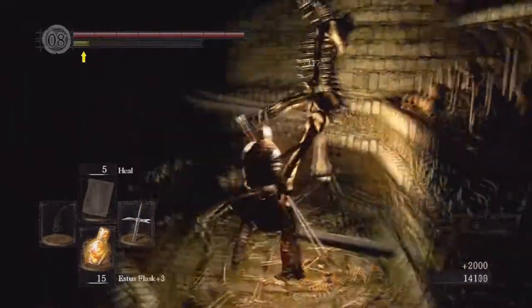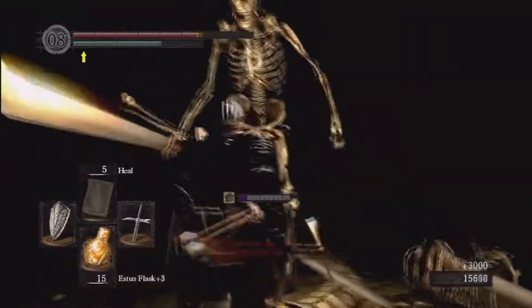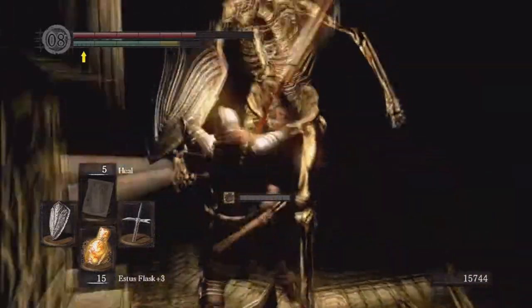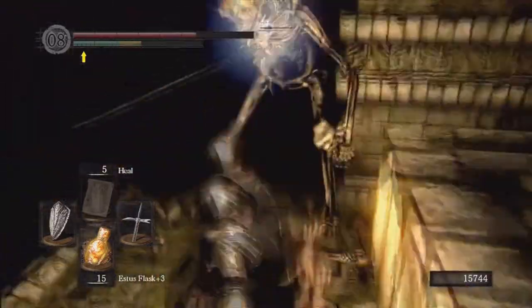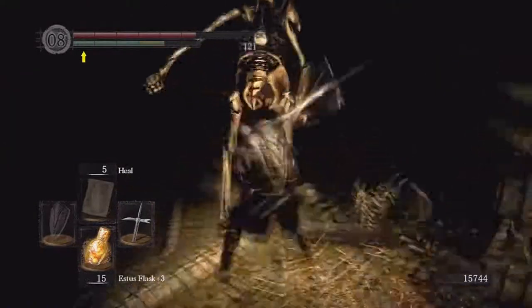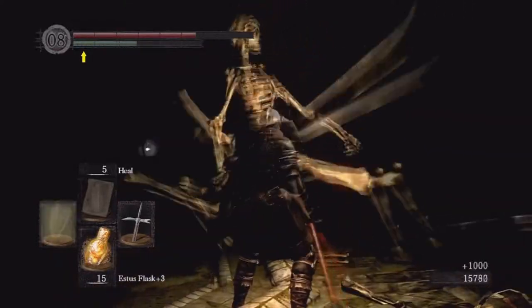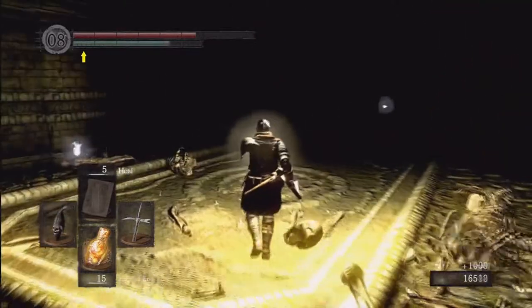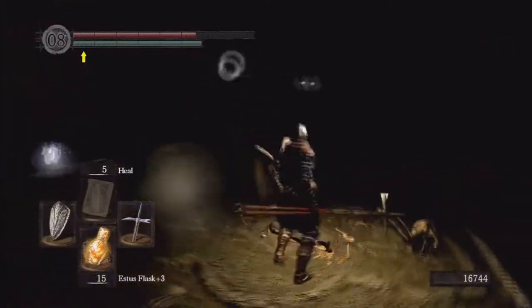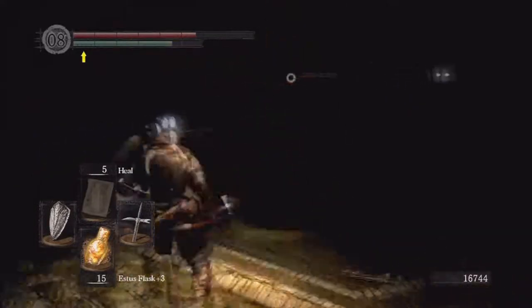I got three of them with that plunge attack — that's really good. Fighting them in the dark, of course, sucks. Your target lock distance is lowered, so that's part of the problem here. I break block and turn around, and they're not blocking anymore because I'm not facing them. There's actually six or seven in here — there's more than four or five. This is a pretty dangerous area.